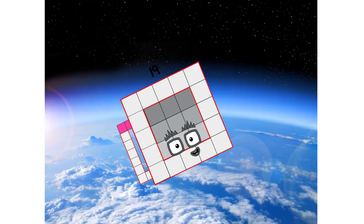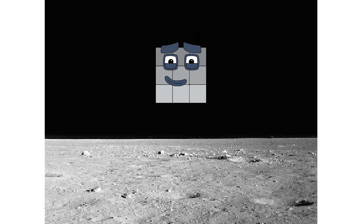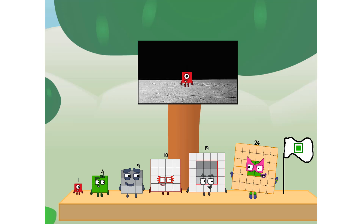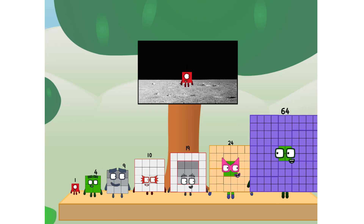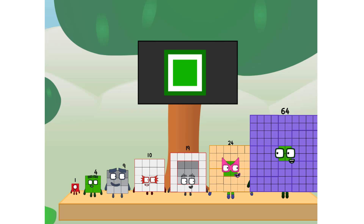Achoo! We've reached space. Second stage complete. Achoo — entering lunar orbit. Launching lunar lander. Achoo! The square has landed. We did it! The only thing left now is to plant the square club flag. Number land, we have a problem — I forgot the flag. Don't worry, little one, I'll take care of this. 64, and I promise — no rockets. Square power only.